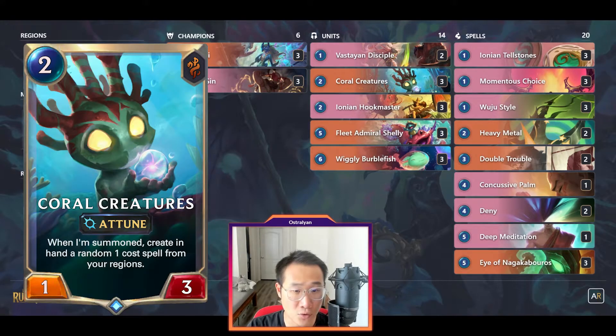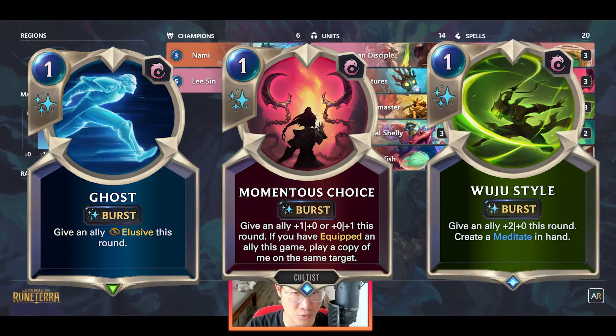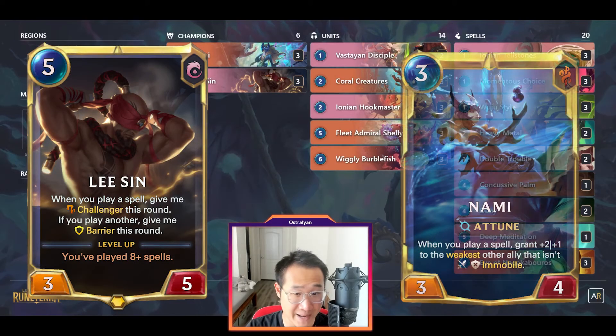Tip number 2: Coral Creatures creates a 1 mana spell in your hand from your regions, either Bilgewater or Ionia. The best card you can get from this is Ghost, followed by Momentous Choice in Ruju style. But regardless of what card you get, remember to use this 1 mana card to help combo with your Lee Sin or activate Nami's passive.